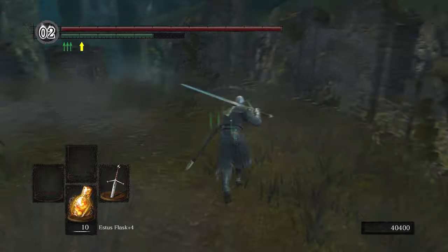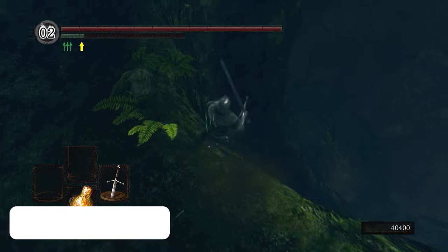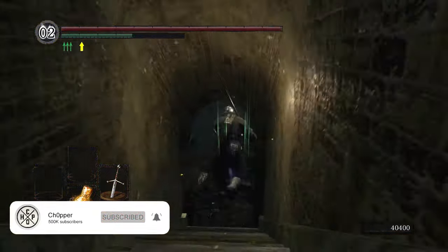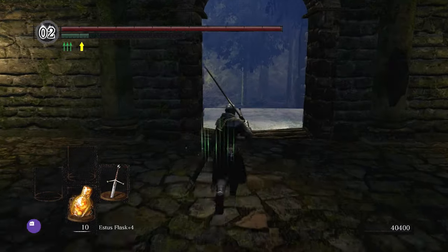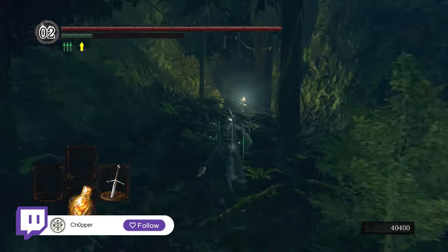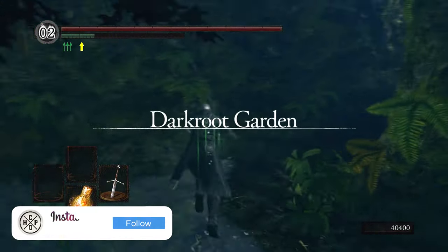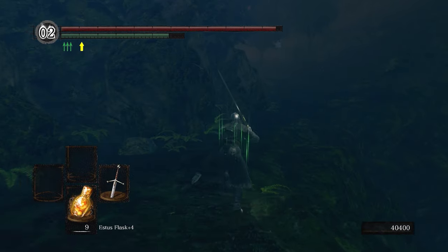The first thing we need to do is actually head over to Darkroot Basin. This area of the game can be accessed in a couple of different ways. You can come down from New Londo Ruins and then open the gate that's right here, or you can come out of Blighttown and head all the way down the Valley of the Drakes up to this little platform and then out the other side, or you can go from the Undead Parish. There's a lot of ways you can access this area. Whichever way is easiest for you, you ultimately need to come down here to the lake and meet the Hydra.